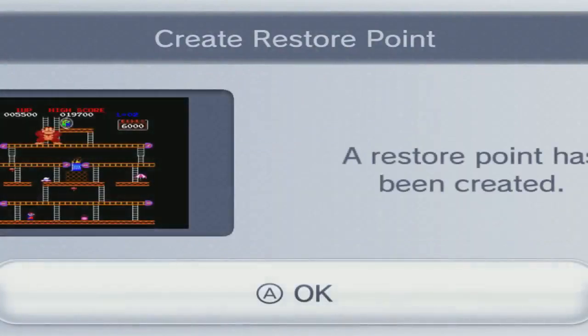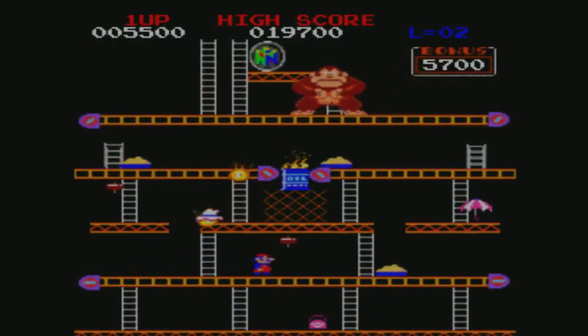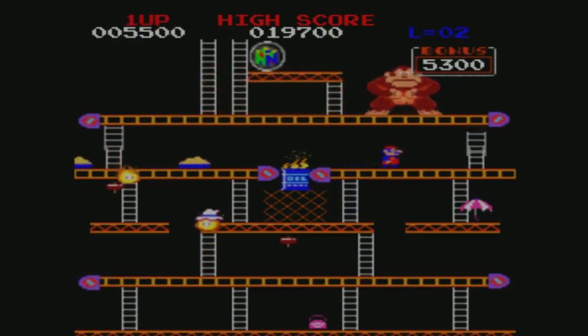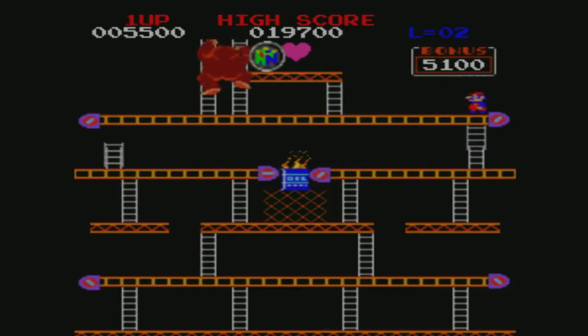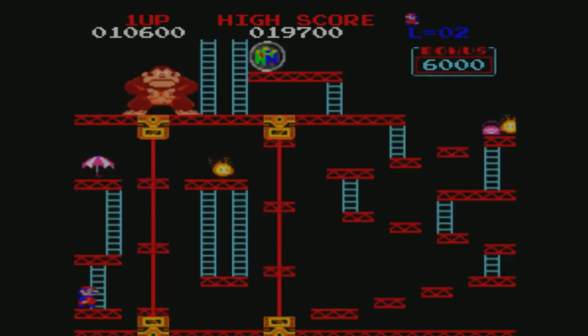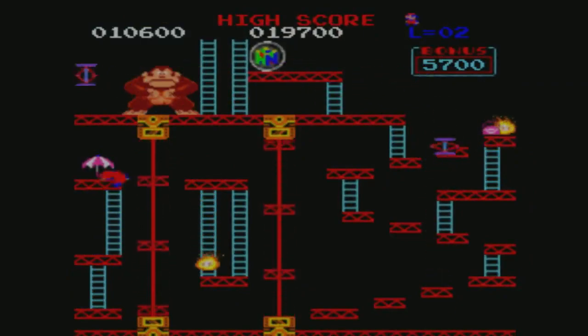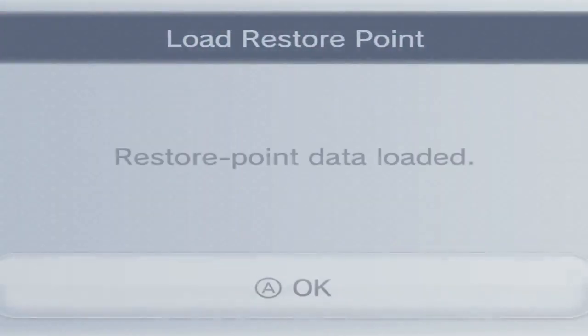Thankfully you only have to pay the coins once — it's a flat fee. So if you get a game over, it's not like you've got to pay five coins every time. Now we have it where the conveyor belts are moving to and fro. This is why you create the restore point — you want to be on the safe side.